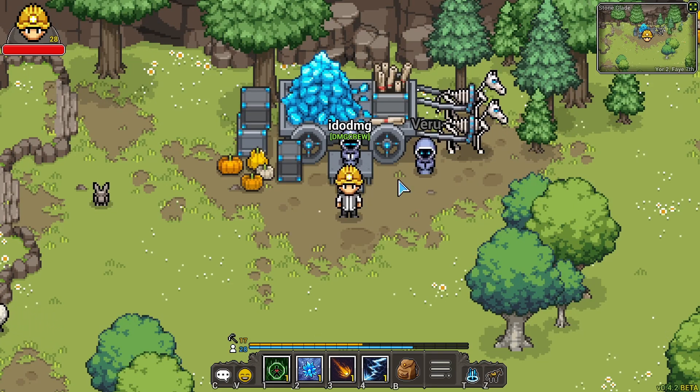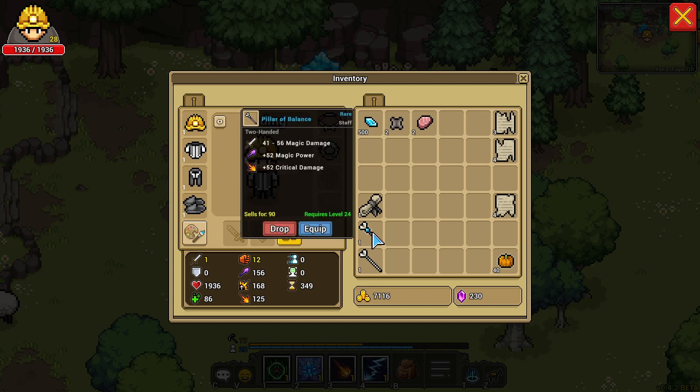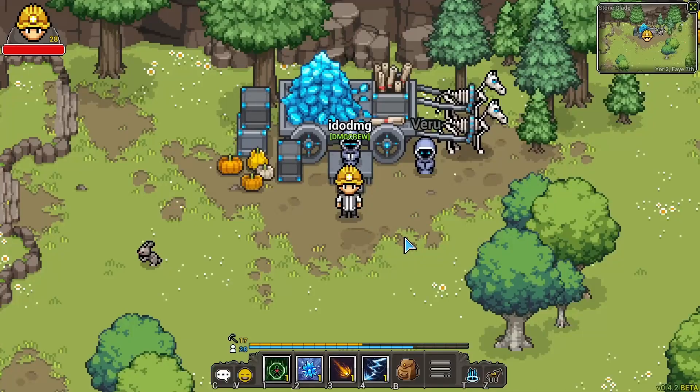Keep in mind these recipes are a one-time use. For the Pillar of Balance, that is a woodworking recipe — you have to be woodworking level 15 to make it — and then you'll go to your workbench. Make sure you have all of your materials, and keep in mind each recipe uses different base weapons to craft.